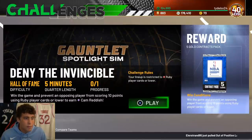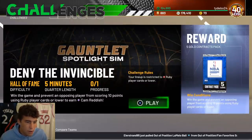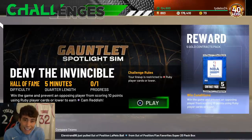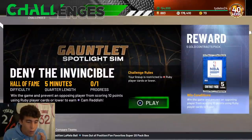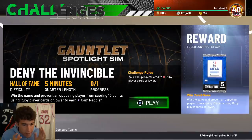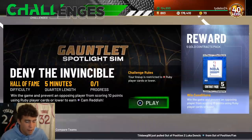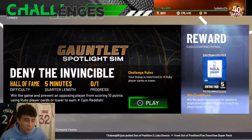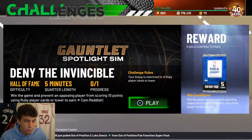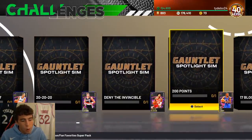Your lineup is restricted to ruby or lower cards - win the game and prevent an opposing player from scoring 10 points. Another game where you want to slow the game down, use all of the shot clock. Slow the game down and limit your opponent's offensive possessions. If a player starts getting around six points on you, send doubles to make sure they don't score any more. The big thing is just slowing the game down.